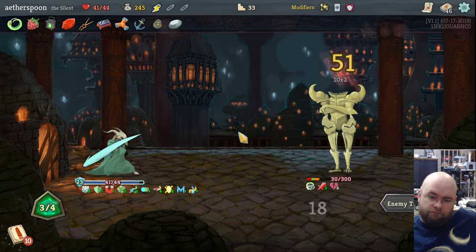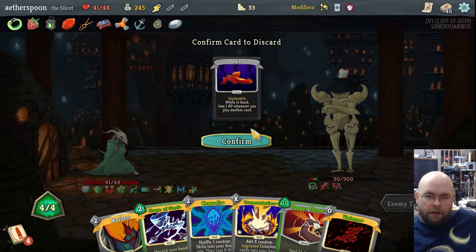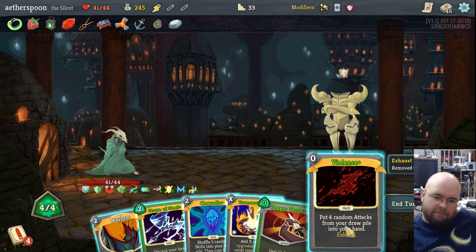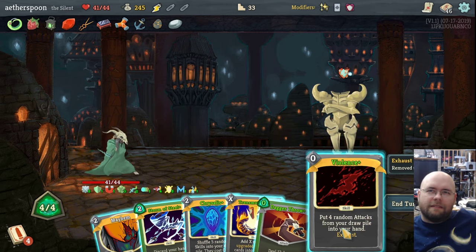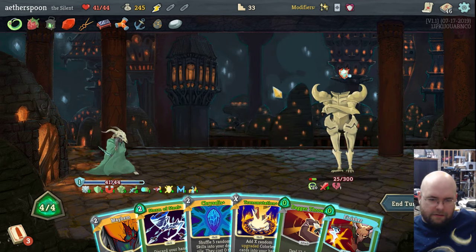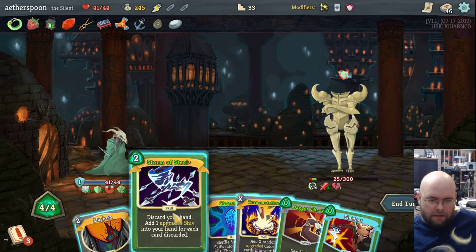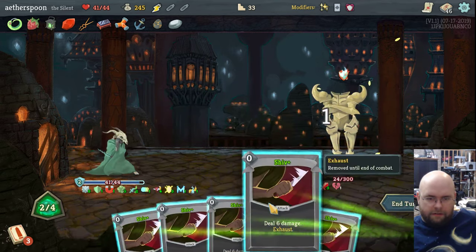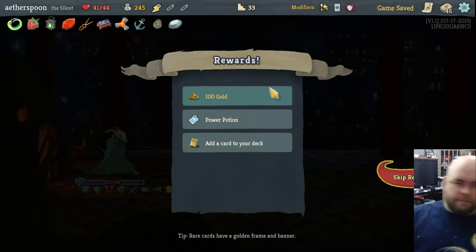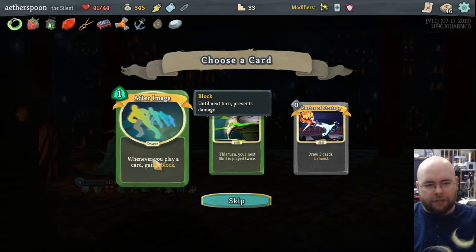I'm certain of it now. I don't want Pain — just Pain sounds like a terrible plan. Don't you wish you could just discard Pain? That would be nice. Let's just end it. Gain back the Power Potion I used. I think I will take another After Image actually.